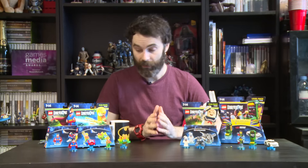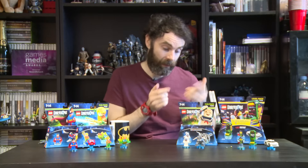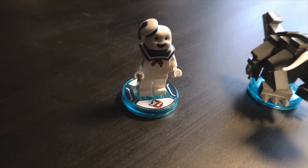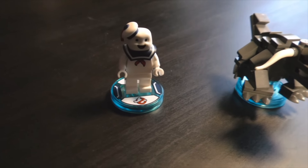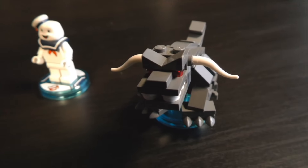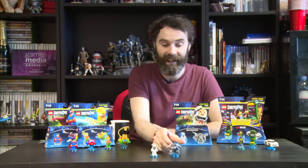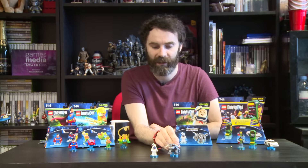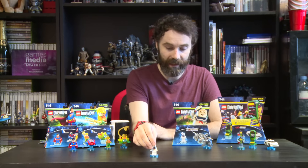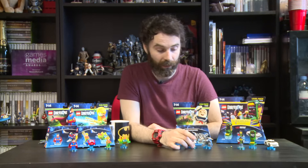It's joined by three new fun packs as well. With the Ghostbusters level pack coming out last time, there's more Ghostbusters stuff. You've got the Stay Puft Marshmallow Man, who's a little mini figure — really cool, really cute. And he comes with the Terror Dog, which you'll remember from the film at the top of the building at the end — Rick Moranis inside it. And in the Ghostbusters level, you can ride the Terror Dog around, so that's cool.